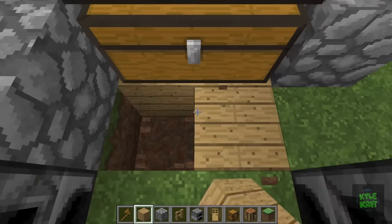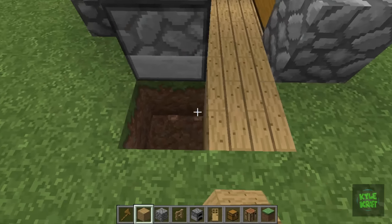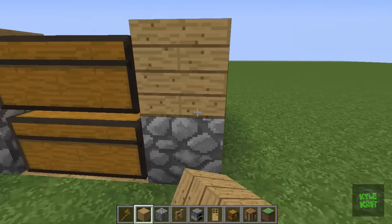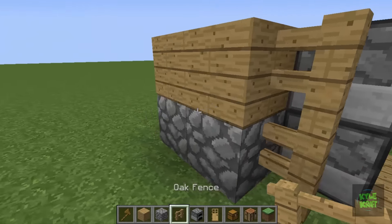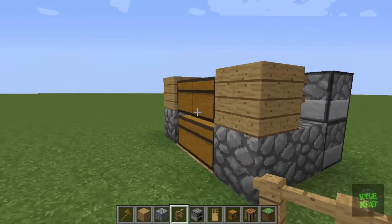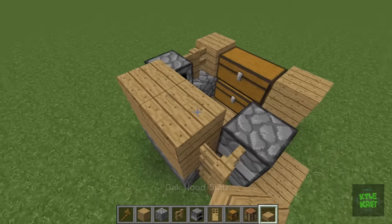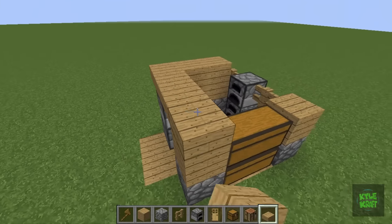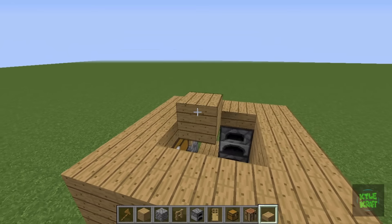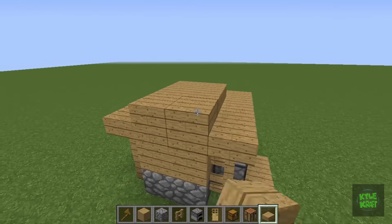We're going to dig out that ground, put in oak for the floor. Come across oak on the sides for walls and stack up the walls all the way. Come back to the front — a little bit of fence details to make the build look a little bit better, fence in the back for a window. Loop all the way back around. Now it's time to put some oak slabs on top for the roof. Come across in that little circle, stack it up, get that middle stacked up right there, then follow this shape connected in the back.